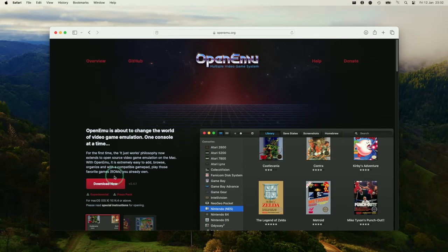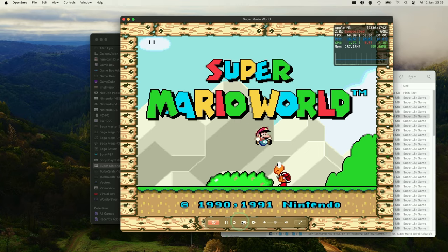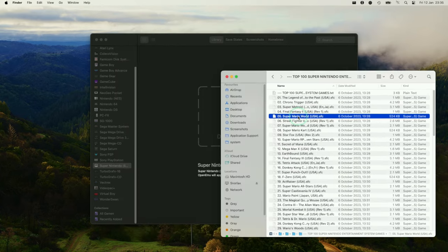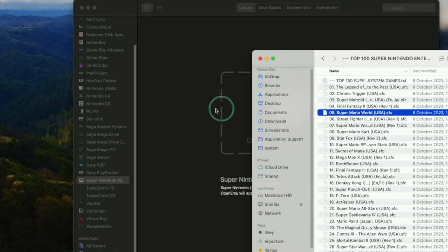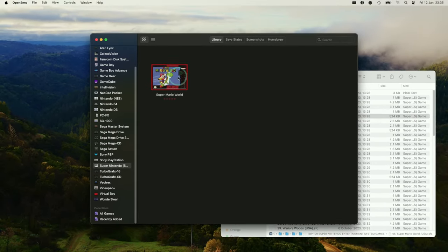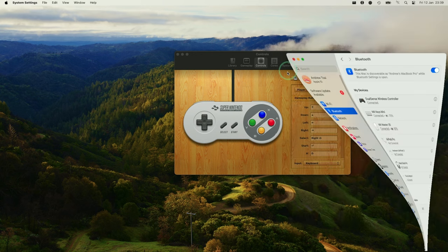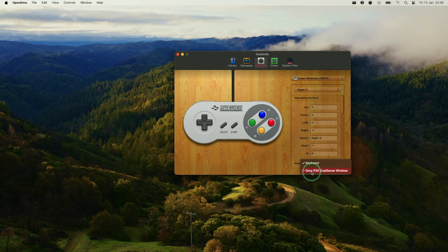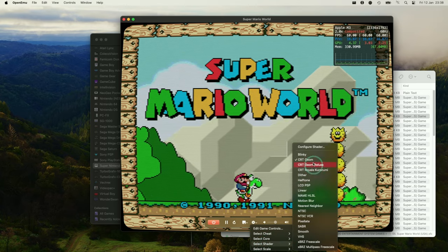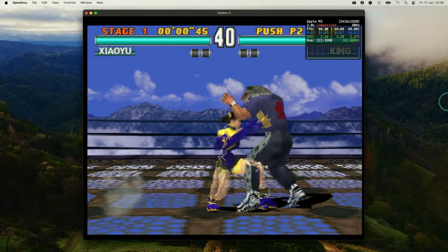The first emulator we're going to look at is OpenEmu, which is a front end for multiple systems and is by far the easiest way to get started with retro game emulation on your Mac. One of the best features is that it's clearly been designed for a mouse-driven interface — dragging and dropping ROMs, double clicking to open them — and it's really easy to configure controllers, figure out bindings, and implement shader effects to make your game look like it's being played on a CRT.